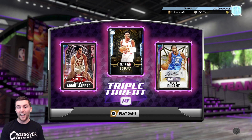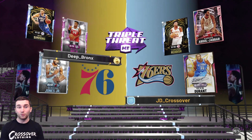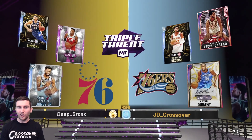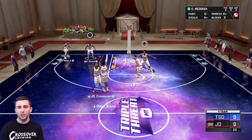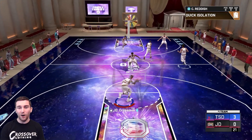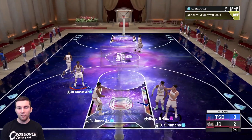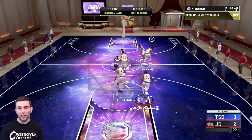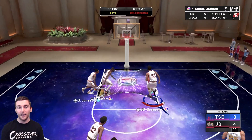We're jumping into a game of Triple Threat Online with the new squad, bringing in Cam Reddish, Kareem, and KD. The opponent has two diamonds and a pink diamond Buddy Hield - not really a fair matchup. Buddy will probably guard Cam. Cam Reddish comes down with a nice crossover, goes straight to the rim for the first bucket, then hits a moving mid-range shot on the green, and then hits a moving three. Cam Reddish starting off absolutely killing it.